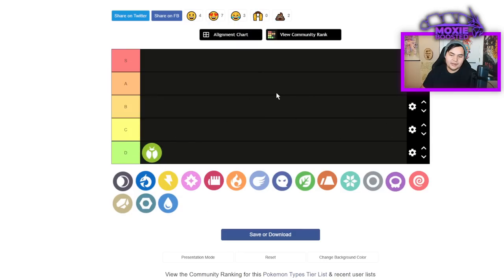Bug is an automatic D tier for me. There are no passive effects with bug types — certain types get immunity to particular things, but bug gets nothing. It also has a lot of weaknesses, especially for VGC. In VGC we're known for spamming Rock Slide, and now that Dynamax is gone, flinch is a big deal. Bug being weak to Rock, Flying, and Fire moves like Heatwave spam makes it a straight-up D tier.